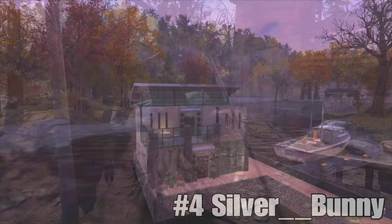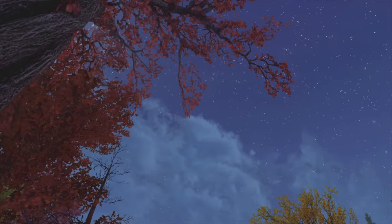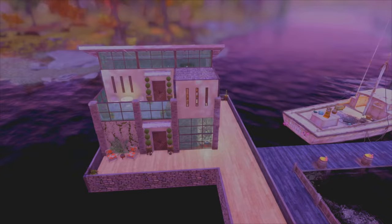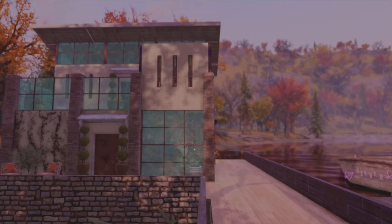On to the number four spot, and this week it goes to silver__bunny with the Lake House. And guys, this is a really nice looking build, I'm not going to lie to you. Now, obviously, I know modern houses aren't for everybody - I see that enough in the comments. However, you can't deny the work that goes into them is pretty intense. My favourite part of this is the foundations that it's built on. I absolutely love how you've done that. It looks really, really smart. This is a perfect example of how effective underpinnings can be.